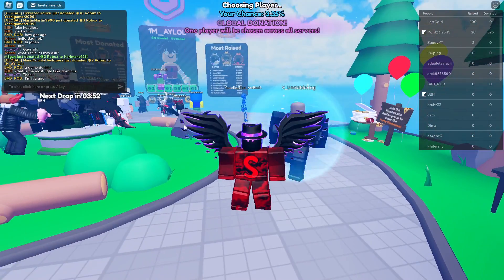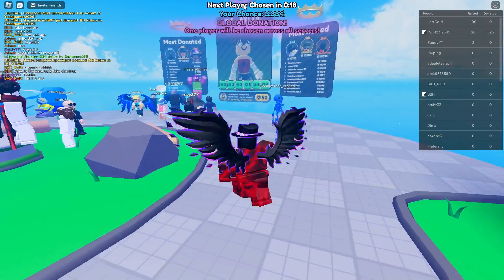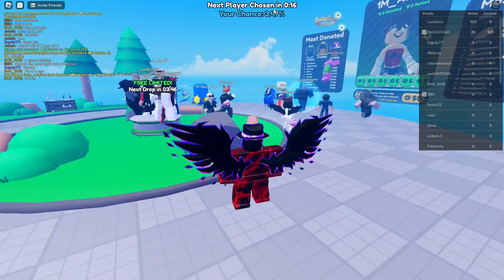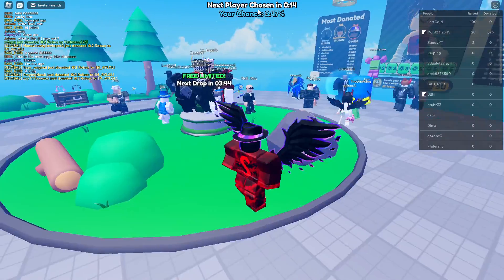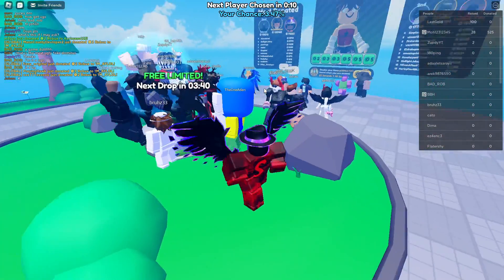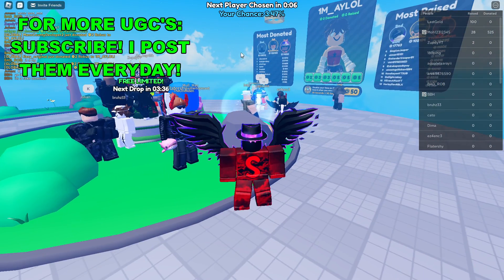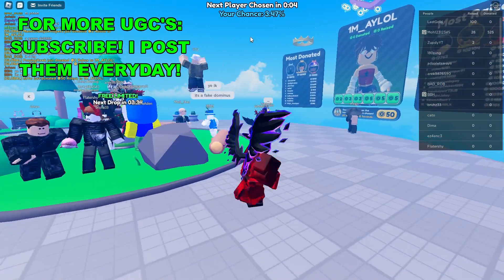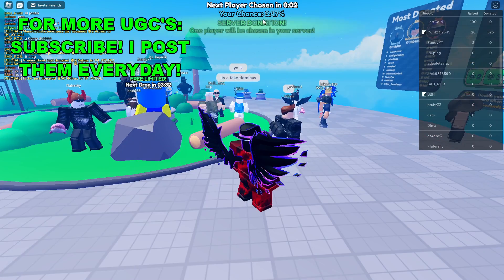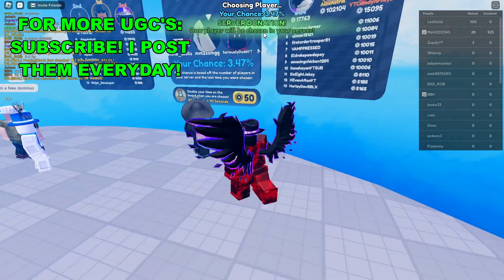I'll have the game link in the description like always. Once you're here in the game, as you can see at the top of my screen, it randomly chooses a player from your server every five minutes. There's a timer here as well, and if you're chosen, a random person from your server will get the UGC. You can see your chances at the top of the screen of being chosen.